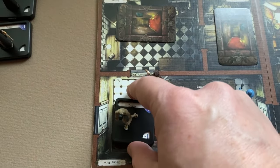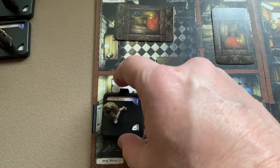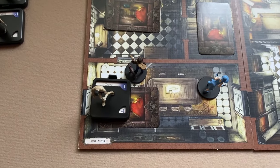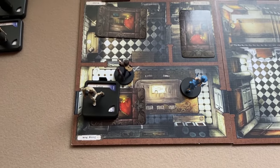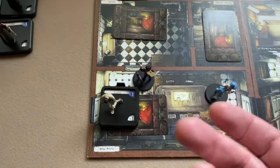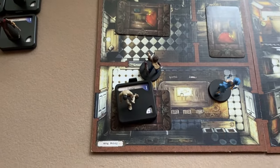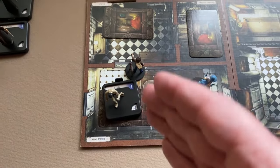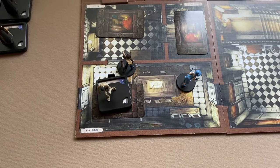If you start your turn with a monster already in your room, you don't make a horror test. However, if you leave the room and re-enter on your turn, you do make a horror test when you come back. If the keeper moves a monster out and back in during his turn, you do not make an additional horror test for that — only if you yourself leave and return.